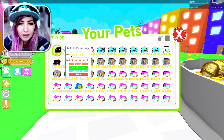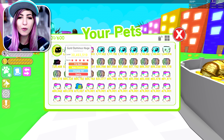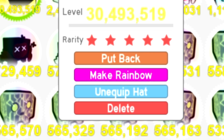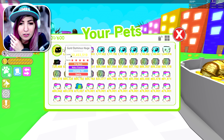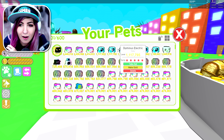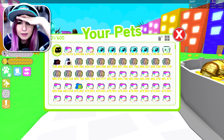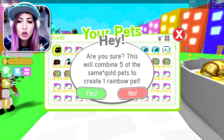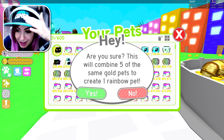Let's click it and see. Whoa, what? Oh my God, I just had a heart attack — I thought my coin collection was 30 million on my gold Dominus Huge, but that's my level. What is 'make rainbow'? There's no agility and no coin collection, but there's a button that says 'make rainbow.' I can make my electric Dominus electrics gold. Oh my gosh, there's so much new stuff! You will combine five of the same gold pets to create one rainbow — like I've always wanted. My mind is blown right now.